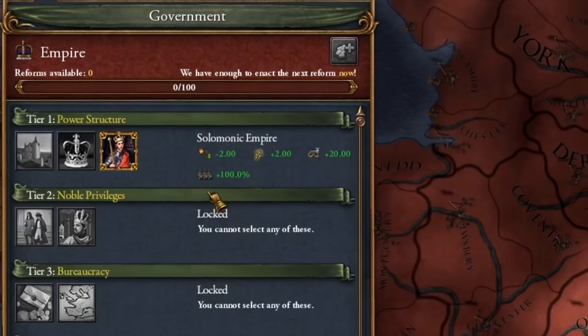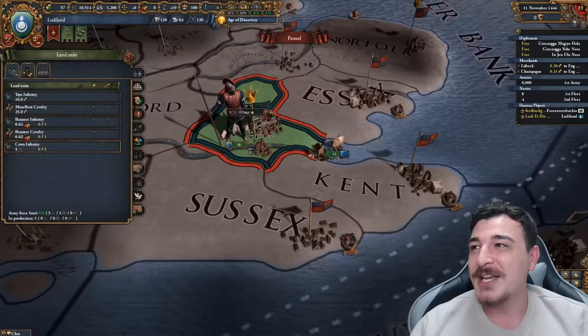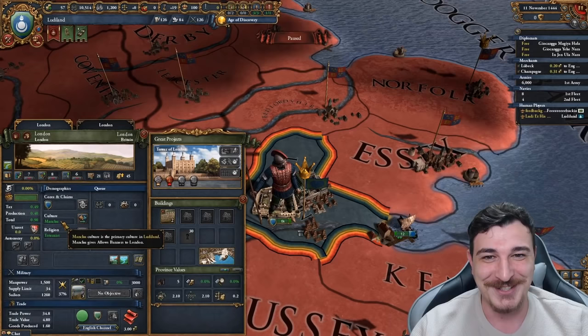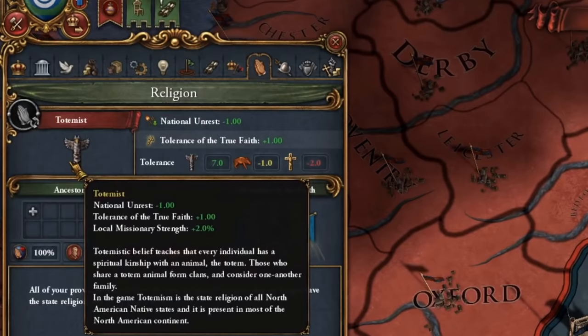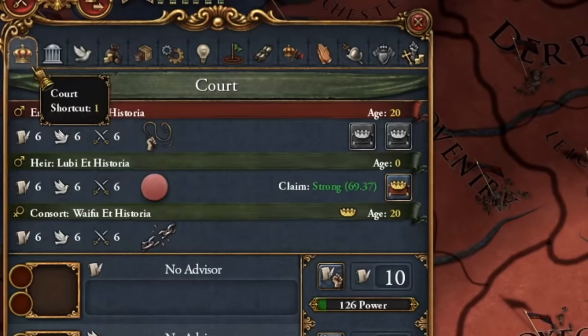But the ideas are not the only thing here. We're actually a Solomonic Empire, which means we can also recruit the Kawa units — unique Ethiopian chad lords — as well as the banner infantry and cavalry because we are a Manchu nation. And to top it off, we're also Totemist, so we have the amazingly overpowered Totemistic religion with the 10 aspects, and our starting leader, heir, and consort are all three 6/6/6 leaders.